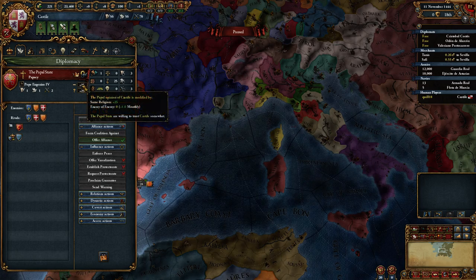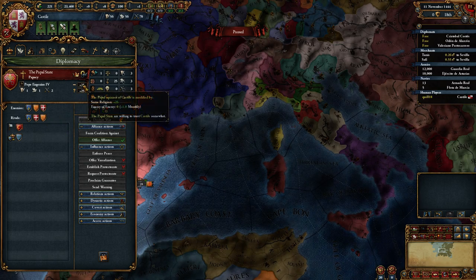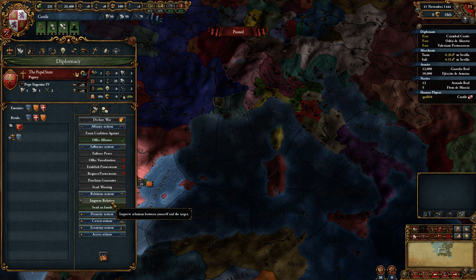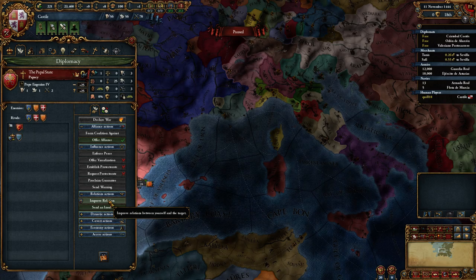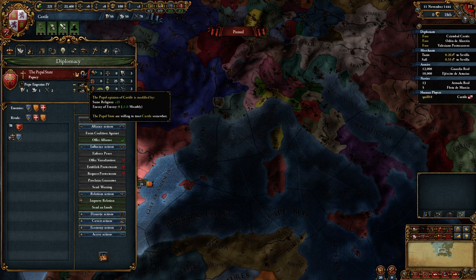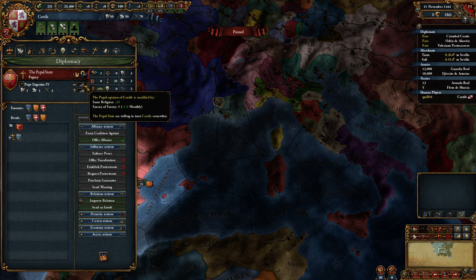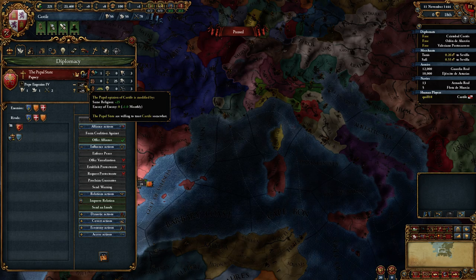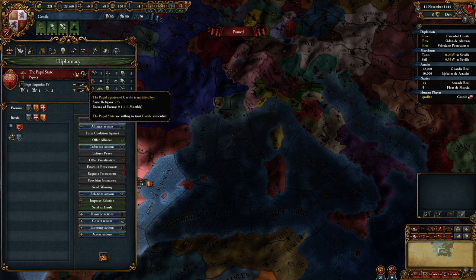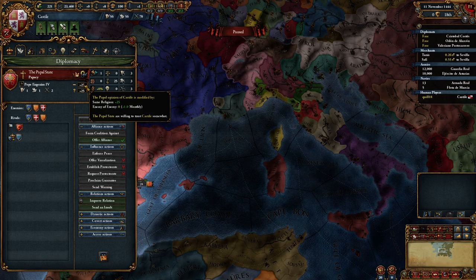Let's take a look at the Papal States. We know we have a mission to get our relationship with them to plus 100. We have an enemy of enemy modifier — we both agree that Aragon sucks — so that builds up over time. But we need to get to plus 100. There's an 'Improve Relation' button under Relation Actions. If we use it, we send a diplomat to the Papal States and every month he will improve our relation by about 2 to 3 points. It caps out at plus 100, so it could take about 50 months — just over 4 years.